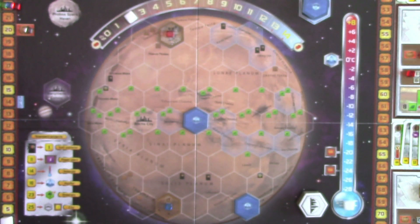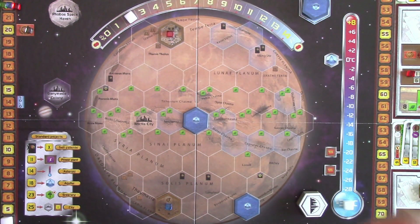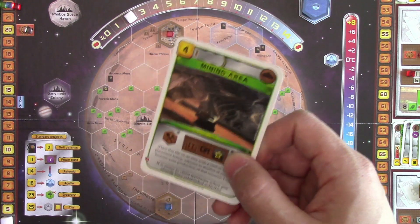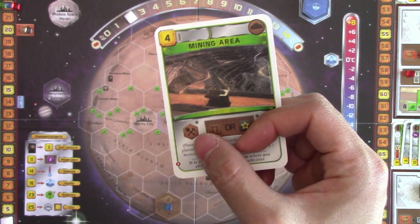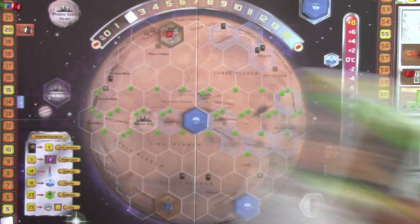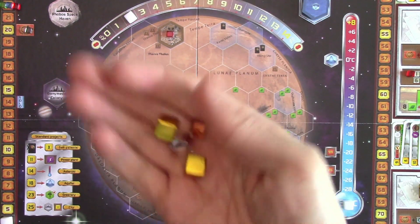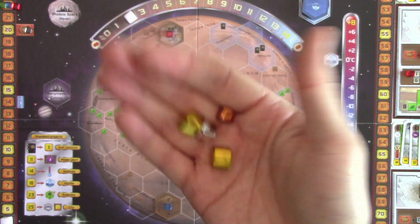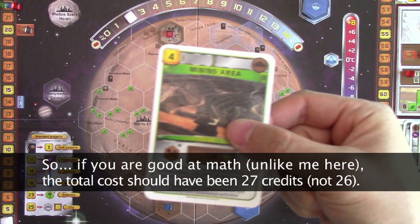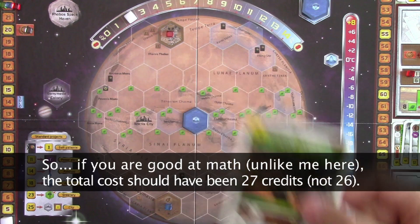Instead, what we're going to do is use a standard greenery project. By paying 23 credits, we can place down a greenery tile anywhere we want on the board. And after which, we'll play the mining area, where we'll place that little tile on the surface next to our greenery tile and get the titanium production this generation. So we'll pay 26 credits total: 23 for the standard greenery project and four for the mining area project. Those will be our two actions for this turn.